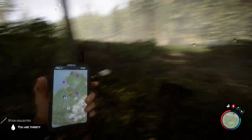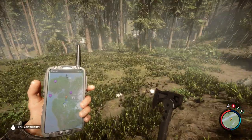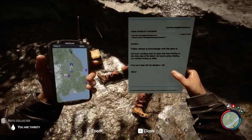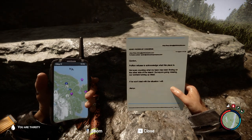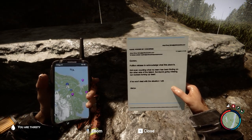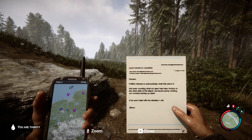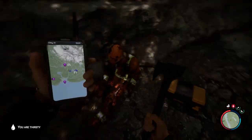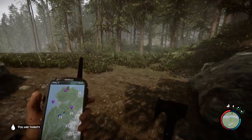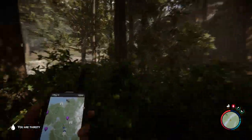Am I still heading for the orange thing? I think I am. The noises you hear sometimes. Oh look - Puffton refuses to acknowledge what the place is. Not even counting what my team has been finding on the other side of the island. Surveyors are going missing. Our workers are turning up dead. If he won't deal with the situation, I will. Interesting. Anything else I can loot? I take it that's a cave - come back to that cave, I'm sure. It's one of the guys - one of the locals. You've got no spear on you, so I don't really care, honestly.